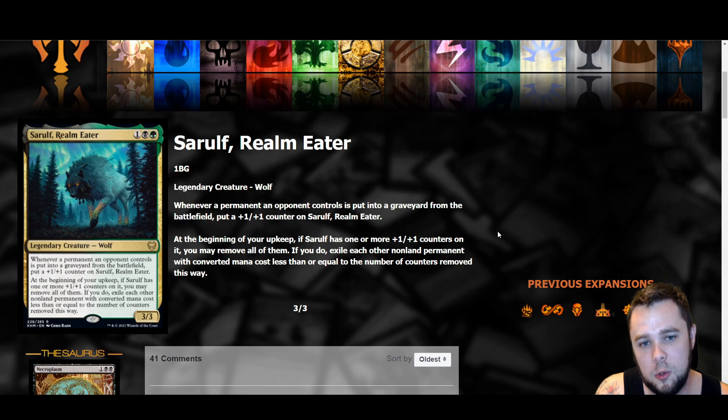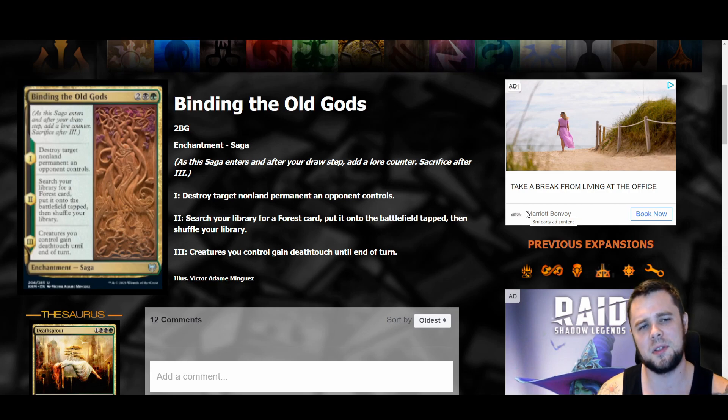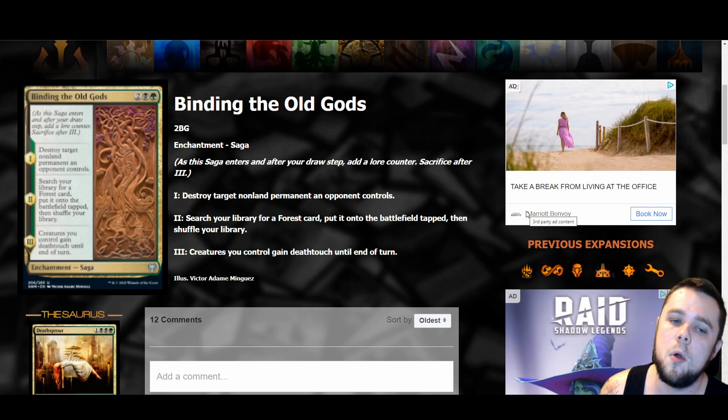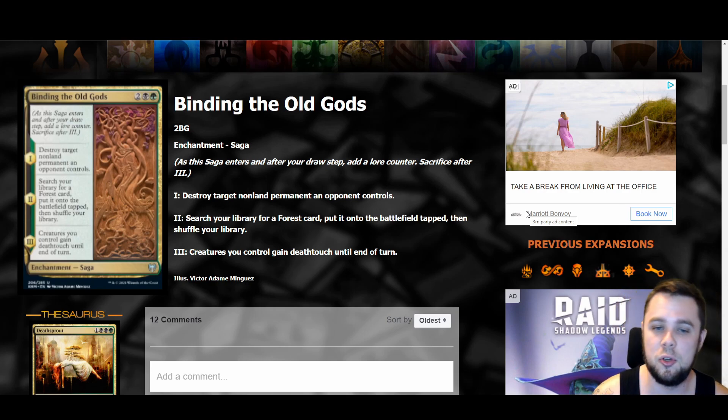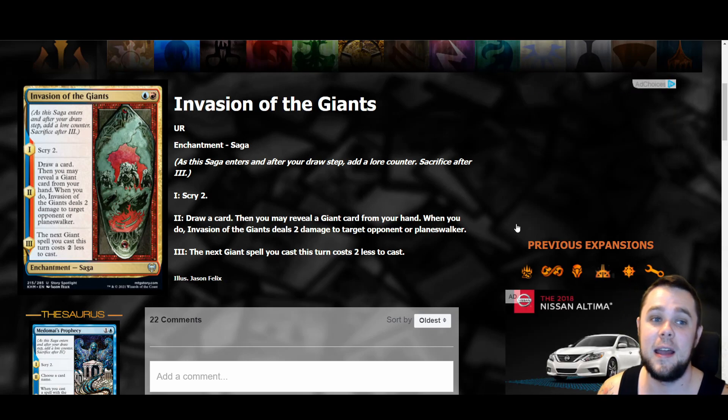Binding of the Old Gods is another saga — a four mana black-green enchantment. I'm about 50/50 on it. Chapter one: destroy target non-land permanent an opponent controls — that's good. Chapter two: search your library for a forest card, put it on the battlefield tapped, then shuffle — pretty good. Chapter three: creatures you control gain deathtouch until end of turn — not super relevant in the kind of decks that want to play this. But this goes right into Yorion shells like Sultai Yorion or Abzan Yorion, and as a whole — destroying anything on chapter one and ramping on chapter two for four mana is very reasonable.